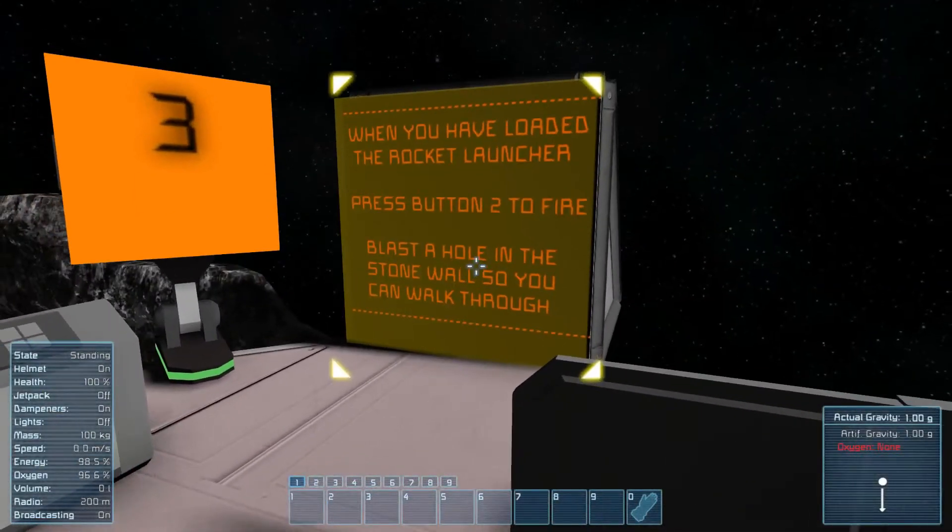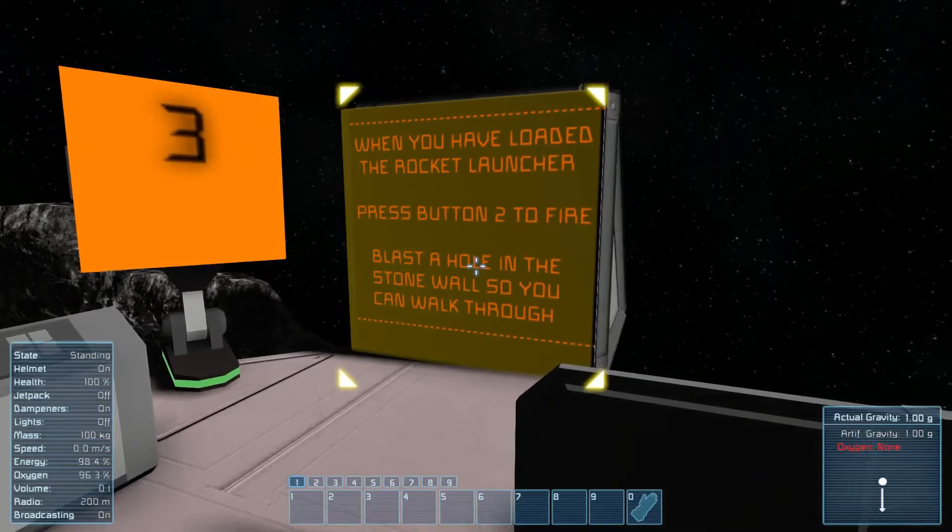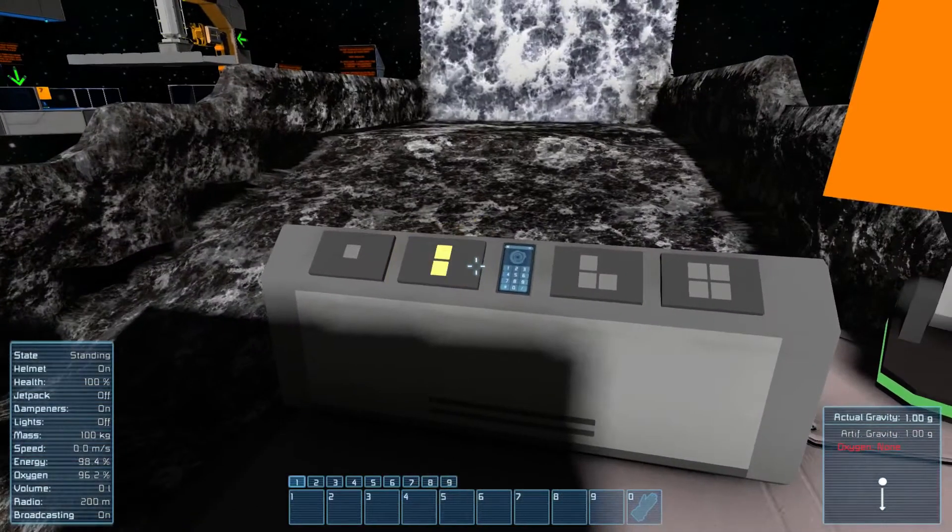And then when you have loaded the rocket launcher, press 2 to fire. Blast a hole in the stone wall so you can walk through it. There you go.